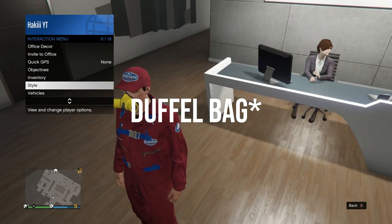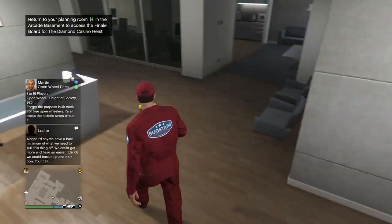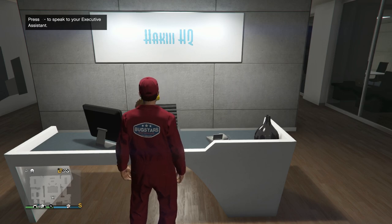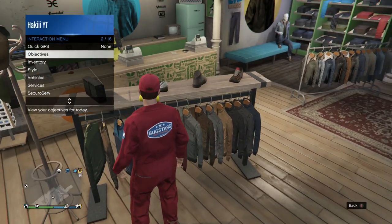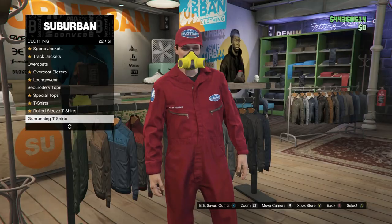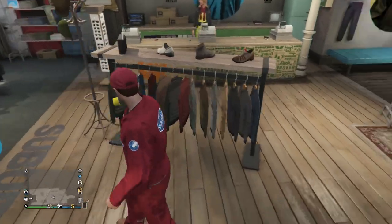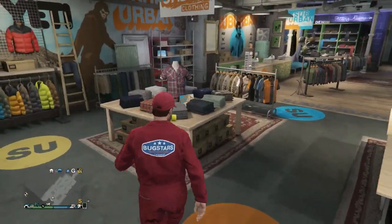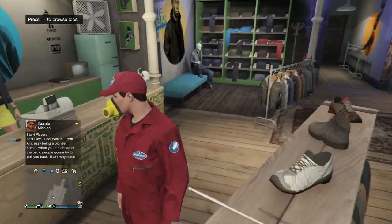Once the 30 seconds are over, stop scrolling and just put your controller down — don't touch anything. You'll get kicked for inactivity, and then spam A or X on PS4/PS5 for a few seconds and wait till you get into an online session. As you can see, we got the outfit on us. You might have the regular parachute or the one from the heist outfit — if it's the heist parachute, go into parachute and turn it off. If you spawned in with the duffel bag, take it off in the interaction menu. Now you can change pretty much everything on this outfit while keeping the yellow rebreather — it's fully customizable.